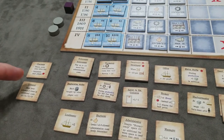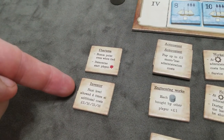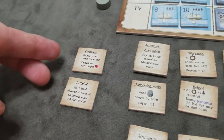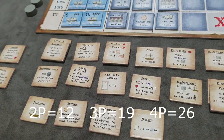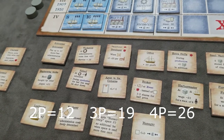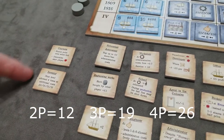Next, set up the development tiles. The charisma and one inventor tile are always used in every game, so set those out. Then randomly draw development tiles based on player count: in a two-player game draw 12 additional, in a three-player game 19 additional, and in a four-player game 26 additional, in addition to the starting two.